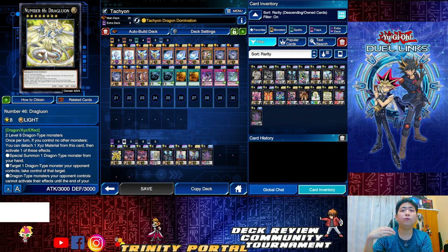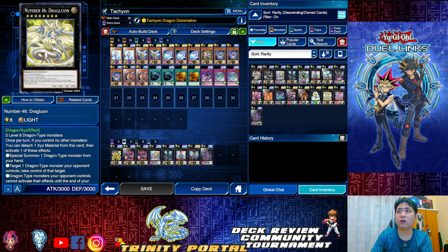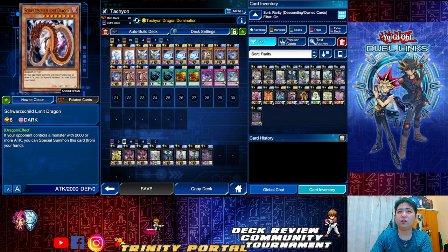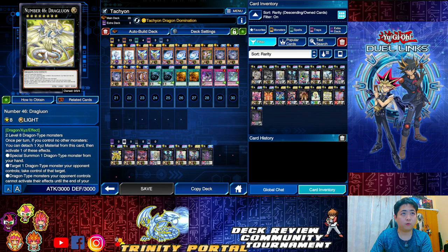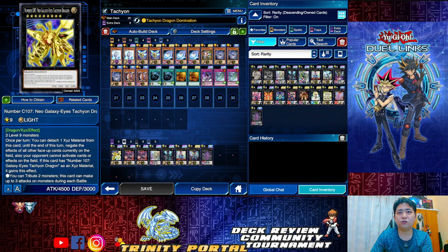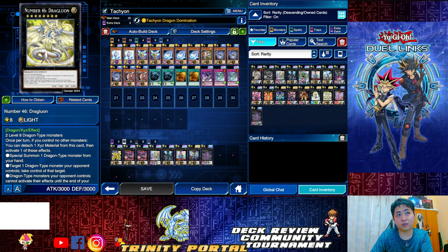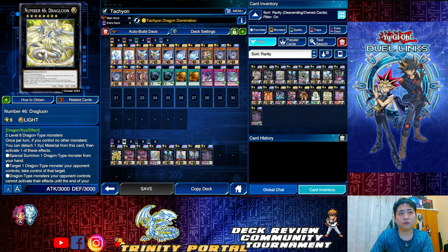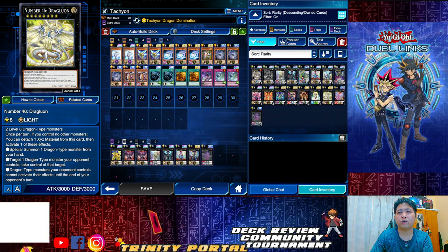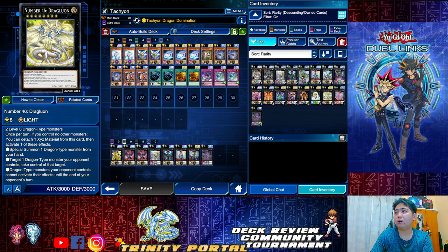Dragulon is a combo extender — you can special summon one Dragon monster from your hand. Since basically everything in this deck is a Dragon, Dragulon is your combo extender. Another option lets you take control of a Dragon-type monster your opponent controls and activate its effect on the end of the turn. Both are good cards depending on the situation.